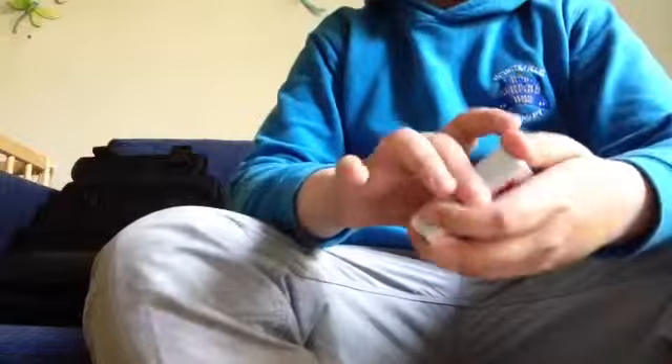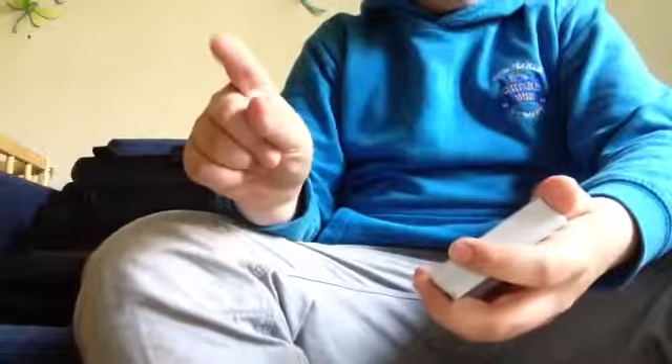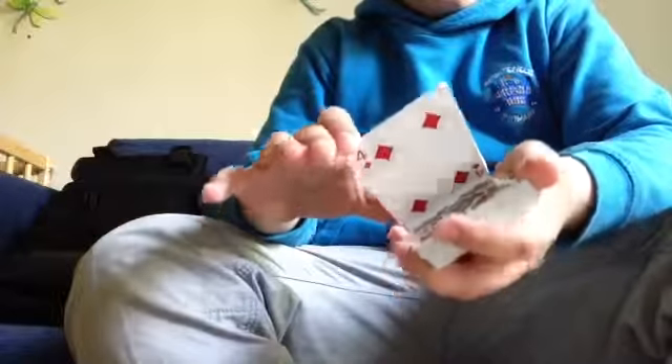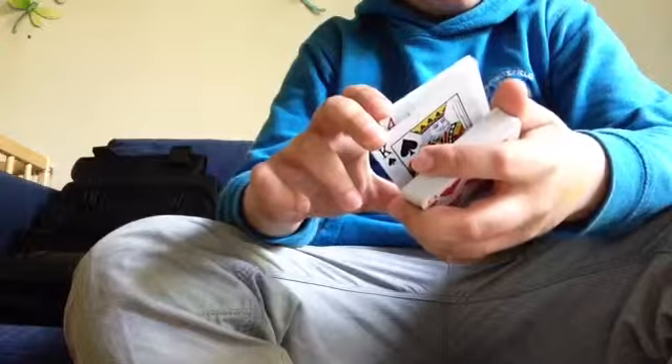Now what you've got to do for the start is get into the dealer's grip, which looks like this. You're going to rest the cards on there, then get a pointing finger on your thumb and lift up some. Now you're going to pick up your middle finger and pick up some. Now with your thumb you're going to pick up like this, so you've basically now got four packets in your hand.